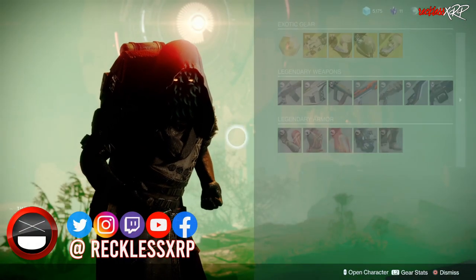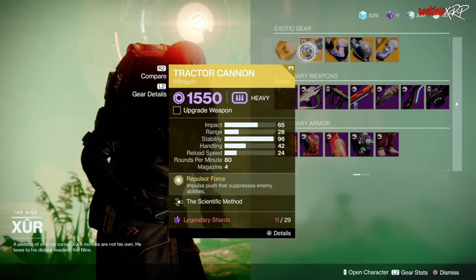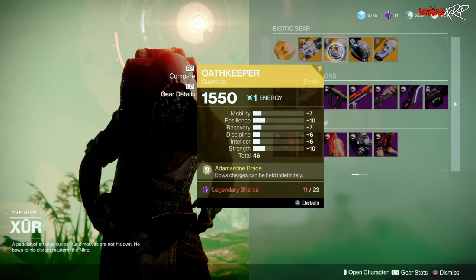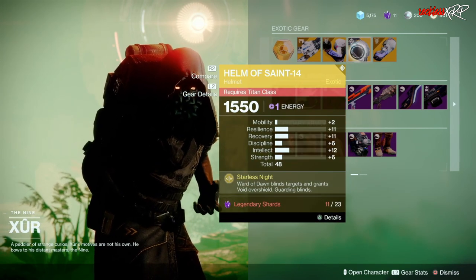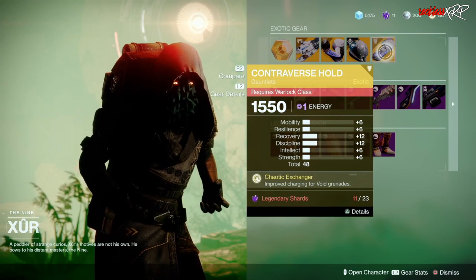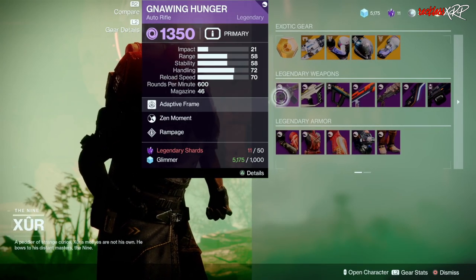Starting from the top we have your wonderful exotic engram, then we have the Tractor Cannon which is an exotic shotgun, we have the Oathkeeper for the hunter, the helmet for the Titan, as well as the controversial hold for the Warlock.